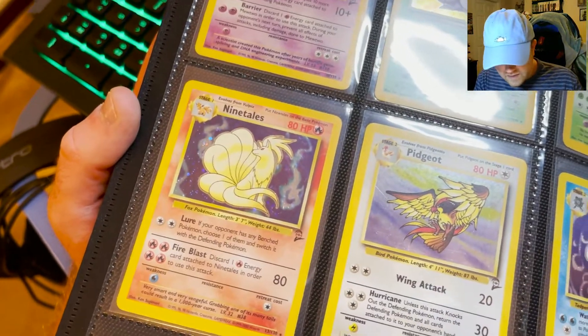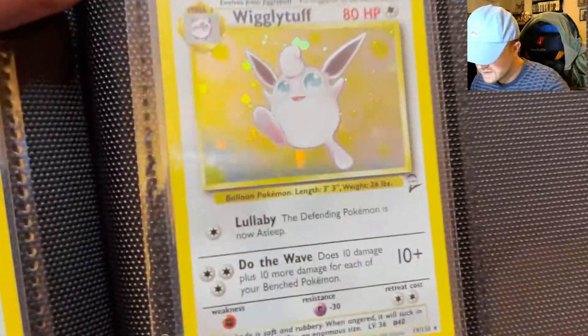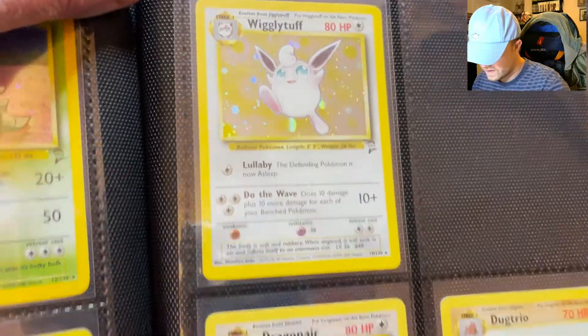Base Set 2 Ninetales, Base Set 2 Pidgeot, Scyther, and we've got Wigglytuff up here — very nice holo on there.